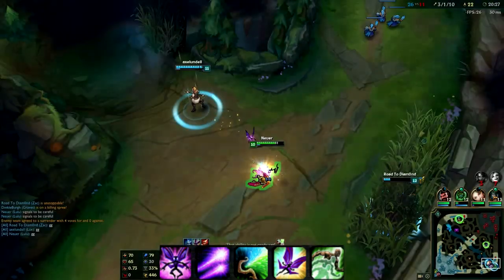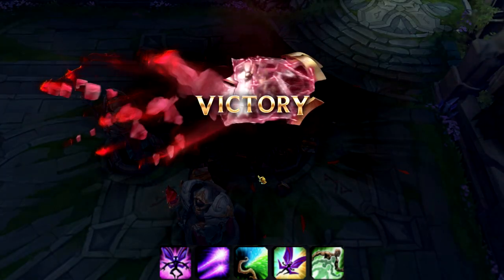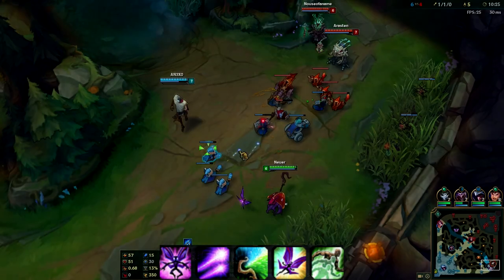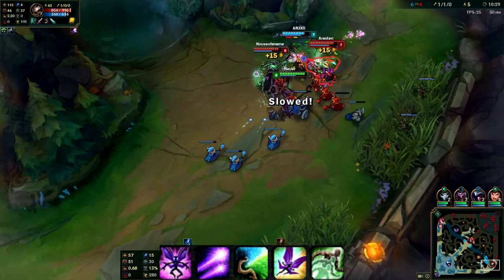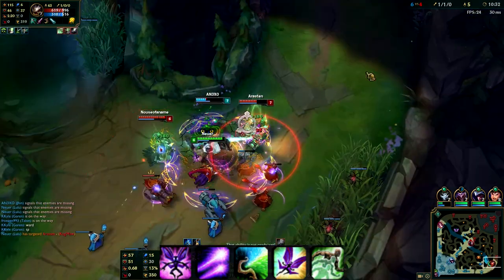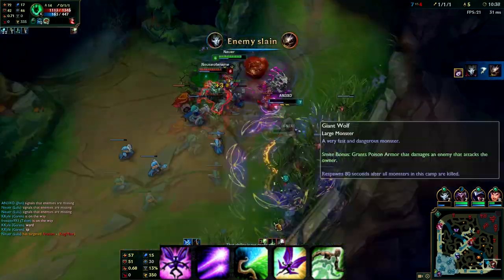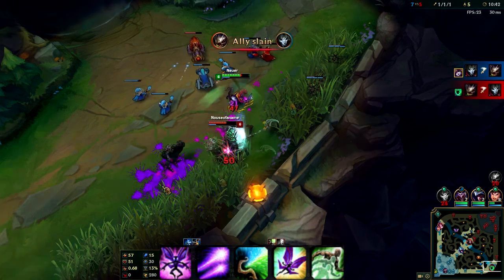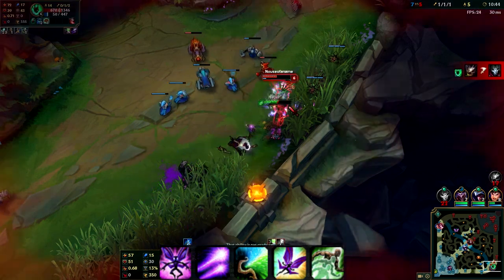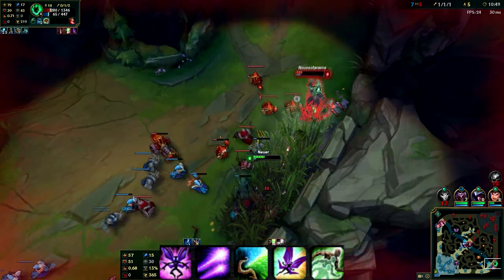Say for example they have a fed mid laner - you Whimsy the mid laner, they don't get the initial burst of damage off, and you can burst one of their champions because they can't go anywhere. Once you cast Whimsy they're basically stuck in a polymorph - they can't flash away, they can't cast any spells. It's also good for 2v2 trades in bot lane. If they have a Blitzcrank who grabs your ADC, you walk up and Whimsy their ADC - it takes away the kill pressure in the lane for sure.